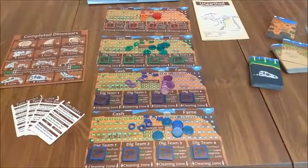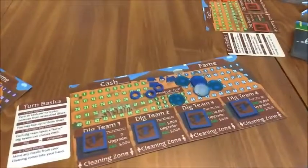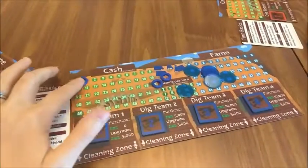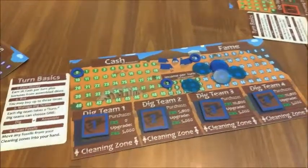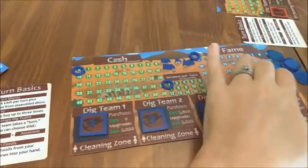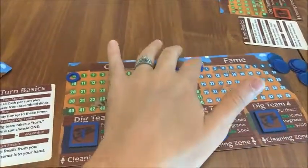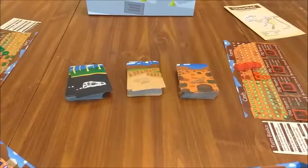To start setting up the game, each player needs to choose a color and take the board for that color. Players start the game with zero cash, zero fame, and a starting income of 2,000 cash per turn. These other discs you can move to the side for now — those will be used later. Shuffle all three of the dig site decks and put them in the middle of the playing surface.